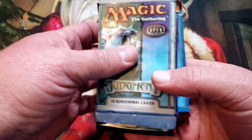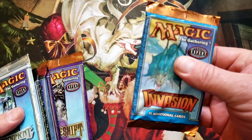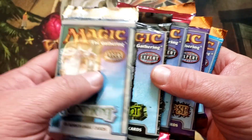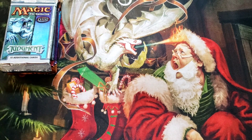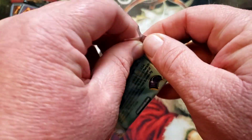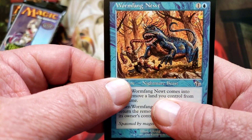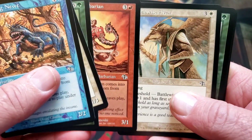What's up everybody, my name is Chris. We're going all the way back to 2000 today. We've got Apocalypse, Planeshift, Invasion, Odyssey, Torment, and Judgment — each one of these sets is right around the time I started playing Magic, right before the Urza block. These cards bring back a lot of nostalgia for me.